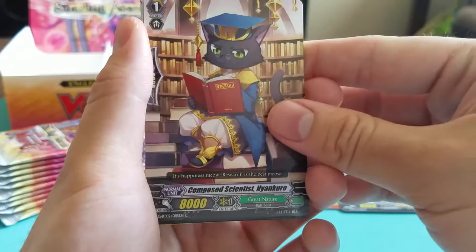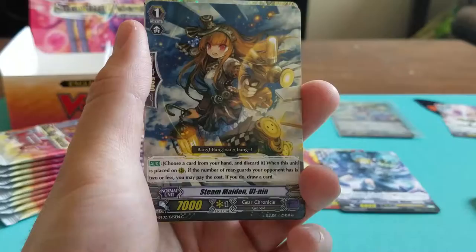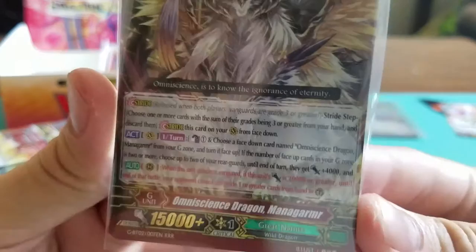We have Compose Scientist something — anything with a Y starts to trip me up. Turbulence Deity Rudra. Steam Maiden Il Nin. Cafeteria Sea Otter. And there we go — Omniscient Dragon Magnamar. Great Nature Triple R Stride.